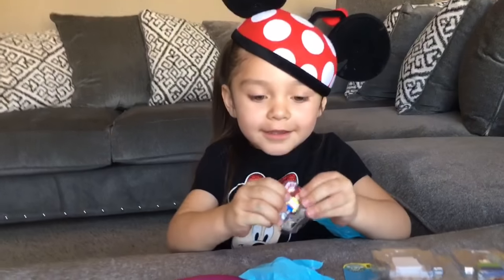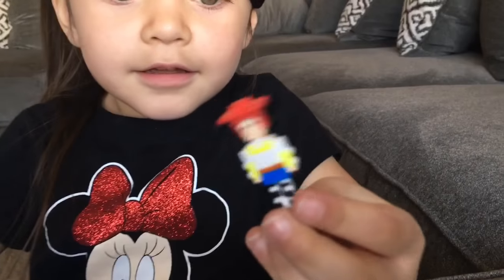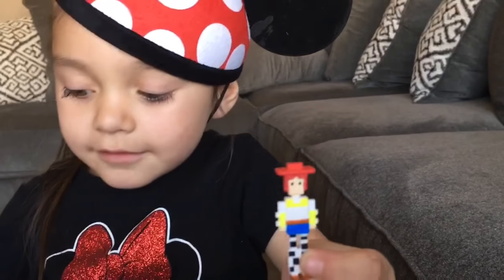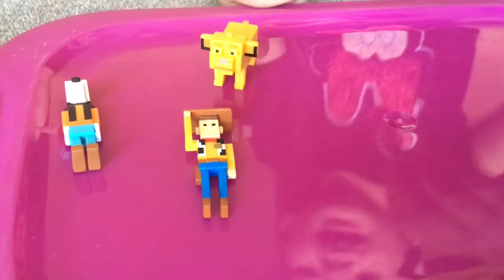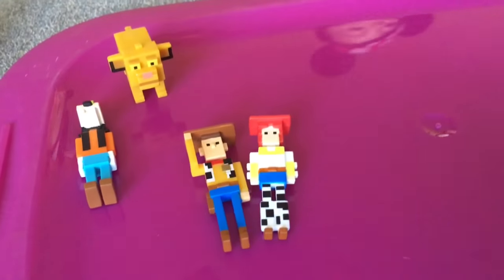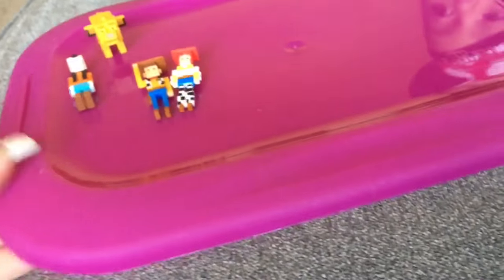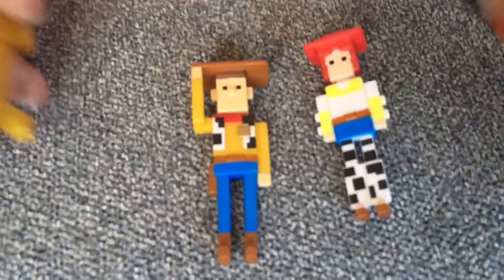We got Jessie! That is awesome. Turn her around so we can really see her — she's my favorite. Let's put her over here next to Woody, because I think she loves him. In Simba too!